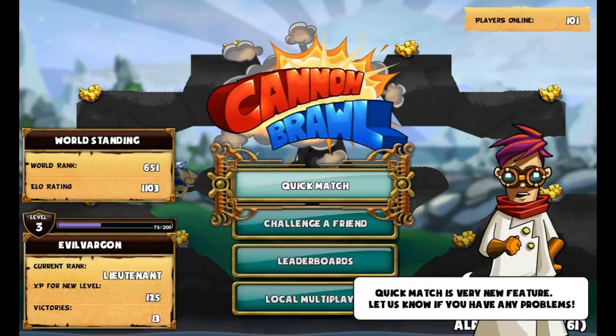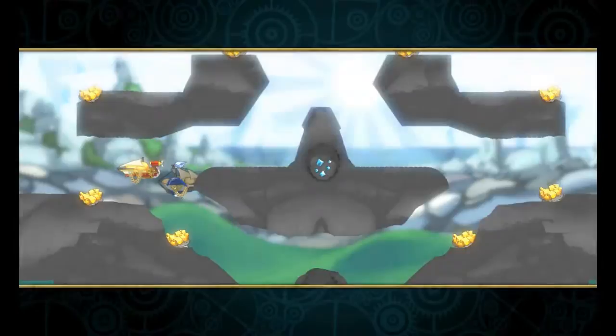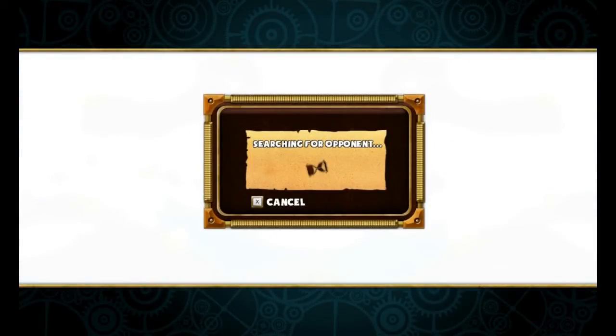Hey YouTube, what's going on? Evil Vargon here, back with Cannon Brawl. Today I'm going to show you a technique called banking. Banking is extremely defensive and extremely high risk — if you don't get a good early game, you're pretty well screwed. My strategy is going to be: get the mountain maker as soon as possible, defend everything I can, and then work on bribing.